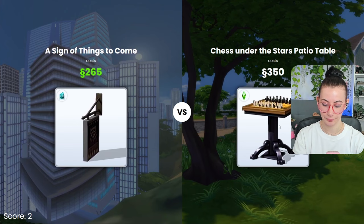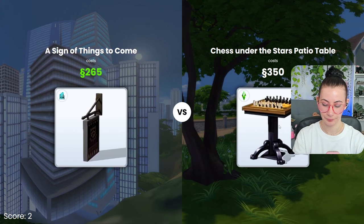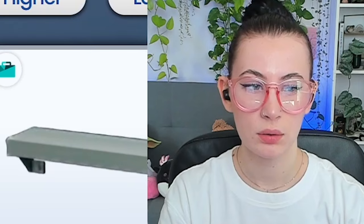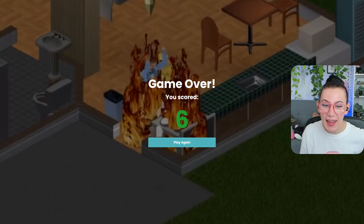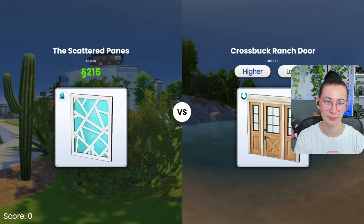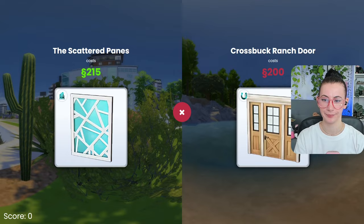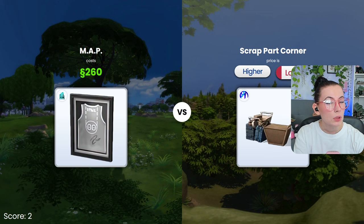Oh yeah, potty! That's actually pretty expensive. Okay, this is lower. Higher — chest tables are expensive. Lower — that's only like 50, 30. Higher, because it's the fancy one. Lower — there's no way that chair's 300. Lower — five simoleons. Are you kidding me? Oh, that sucks. Higher. No. Lower — that's more expensive than I thought it was going to be. Lower. Lower.